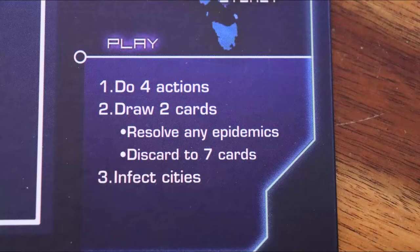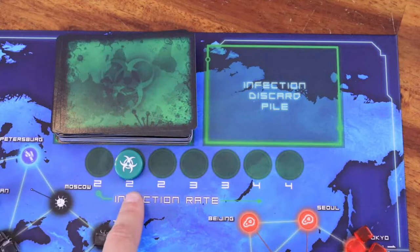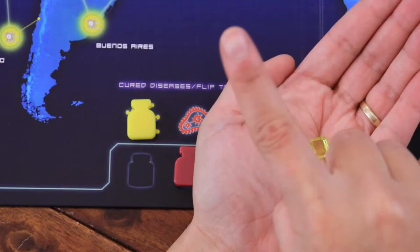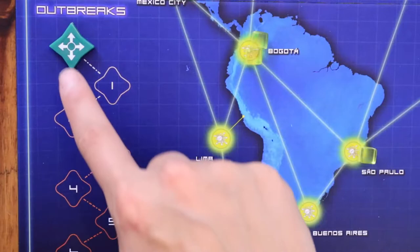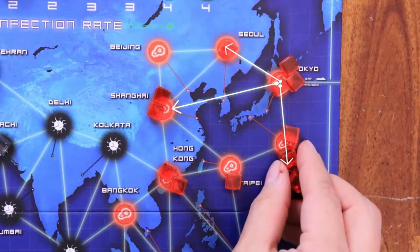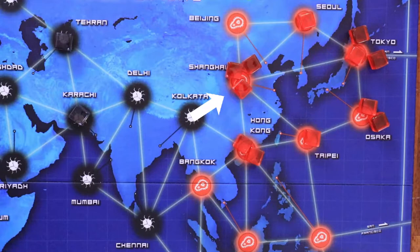After the draw phase comes the infection phase. Flip as many infection cards as the infection rate and place one cube of that color onto the city for each disease not eradicated, then discard these cards. At any moment when a city is infected and already has three cubes, an outbreak occurs. Move the outbreak marker one space and place one cube of the disease color on all cities connected to that city. If another connected city already has three cubes, a chain reaction happens with multiple outbreaks in those locations.